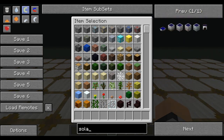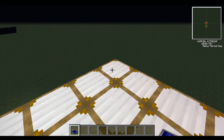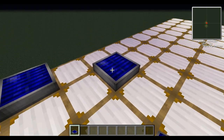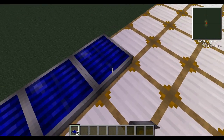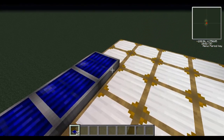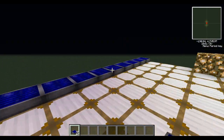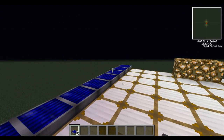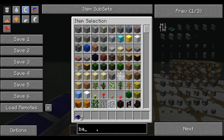First I'll set up our power, because the motors need power. I will use solar panels. It really doesn't matter how you get power, but it must be Red Power power — not BuildCraft power, not IndustrialCraft power. Red Power, which is solar panels or geothermal generators. We also want a battery box — a Red Power battery box — and blue alloy wire.